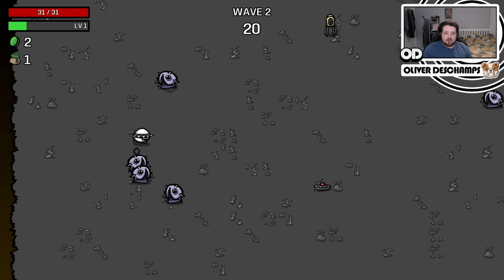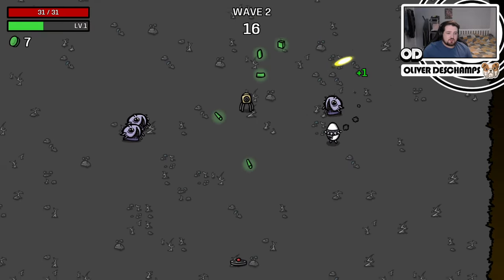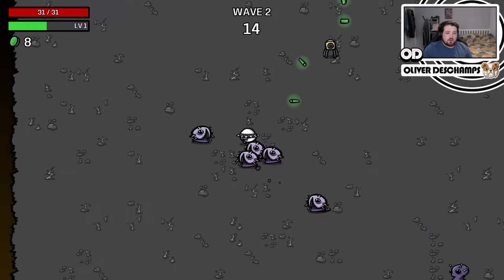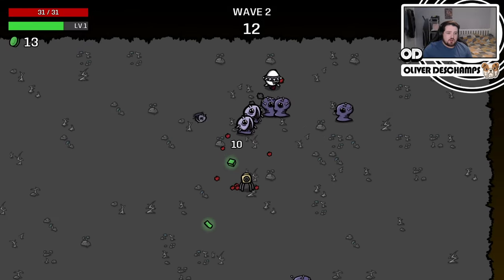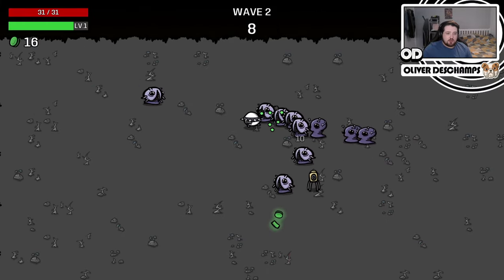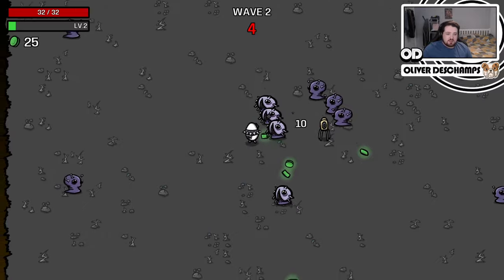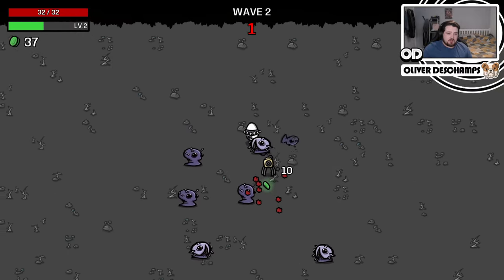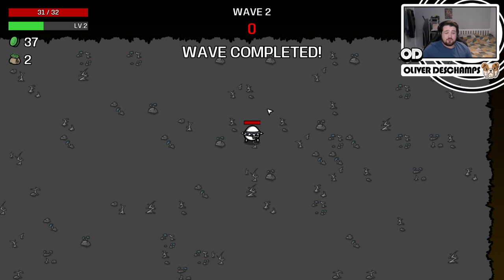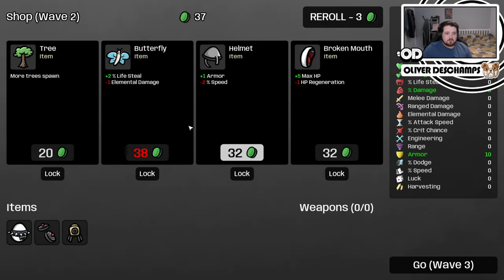So basically, the aim with this character is to kind of dodge a lot at the start, because you don't want to waste your explosions on just one guy. Because if you waste it on one guy, then you're losing too much health. But if you get a group of guys and let them run through, you can then kind of maximise a little bit. So maybe we could do with some speed as well to outspeed these guys, because they are a little fast — they're chomping at my rear a little bit.